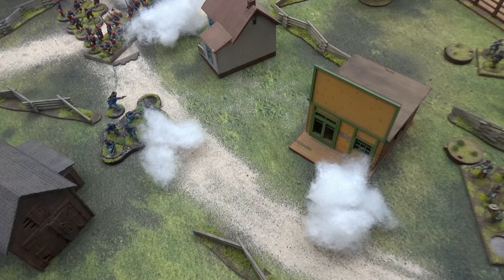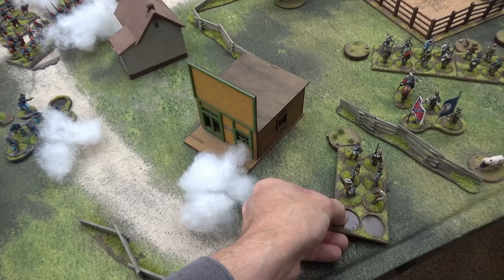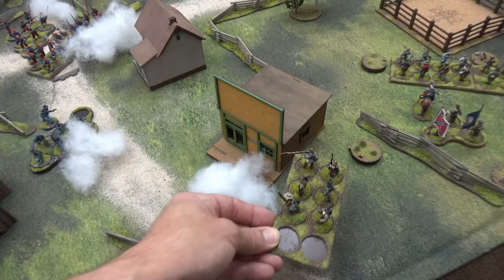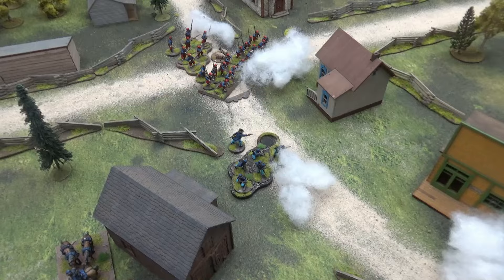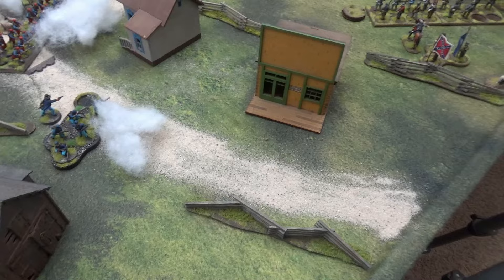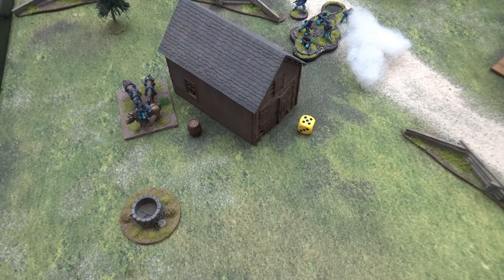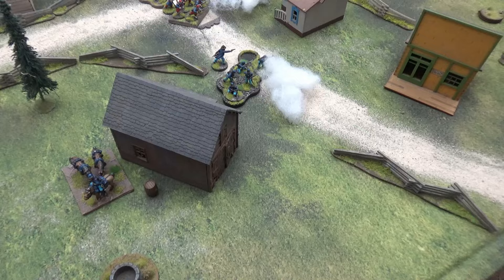Regular conscripts and volunteers fall back two inches per excess point of shock. With nine shock they go six inches back — right off the table edge. They're forced off the table, counted as voluntary withdrawal. We roll on the group breaks table and get a five — minus two more. I'm down to six force morale. High is bad on that roll.